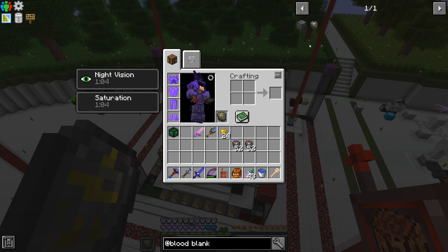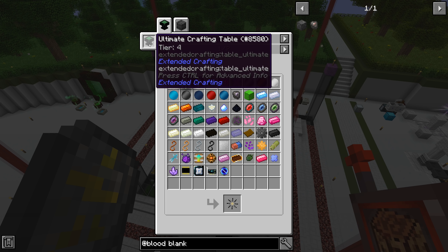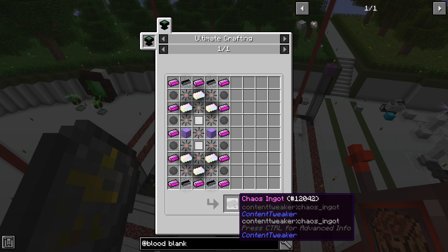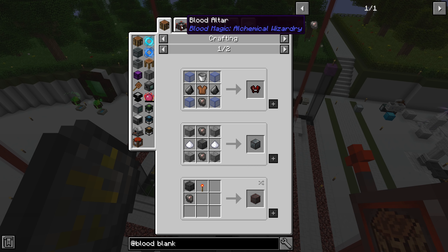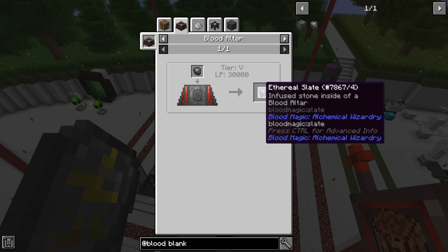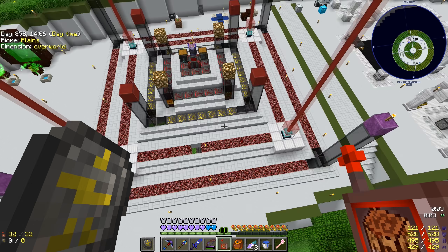Looking ahead at what else we'll be doing with blood magic - the slates go up in tiers: imbued slate, demonic slate, ethereal slate. The ethereal slate is used in an ultimate crafting table recipe to make the chaos catalyst, and generally we need a bunch of those for chaos ingots and other crazy end-game stuff. The ethereal slate requires a tier 5 altar and we're currently at tier 4. So our next step is to upgrade to tier 5. We have everything set up - we just need the runes in place. It looks like a total of 52 runes needed for that next ring.